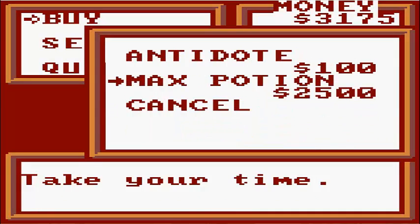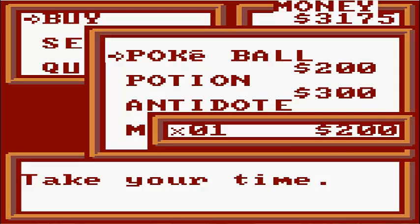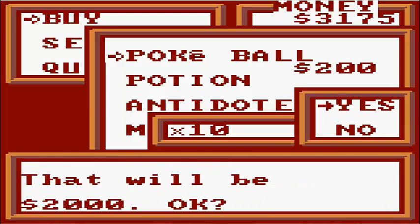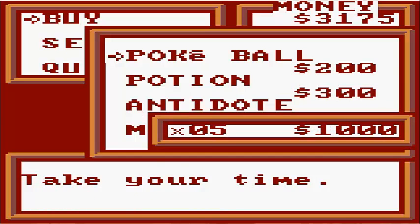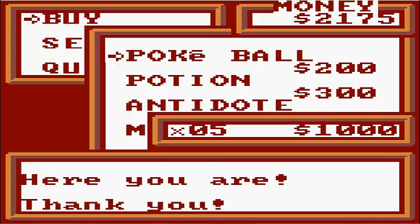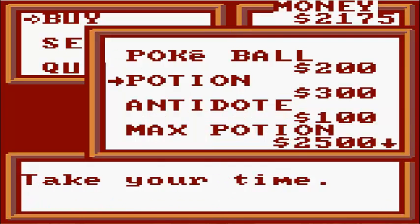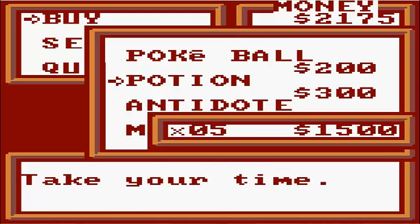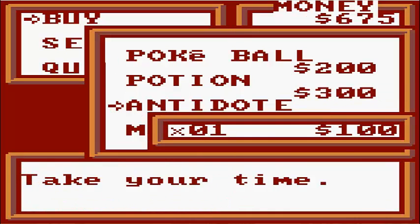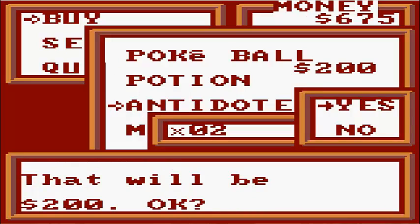Pokeball, Potion, Antidote, and Max Potion - what the hell? Why do you have a Max Potion? That doesn't make any sense. Time to buy some stuff. Let's just grab - I don't know - ten? That's a little too much. I don't like to buy a ton of Pokeballs in the beginning. Let's buy like five. I usually don't try to fill the Pokedex anyway, so it makes sense. There's my Pokeballs. And as for Potions, let's buy five of those bad boys as well. And as for Antidotes, we'll buy two. That sounds about right.